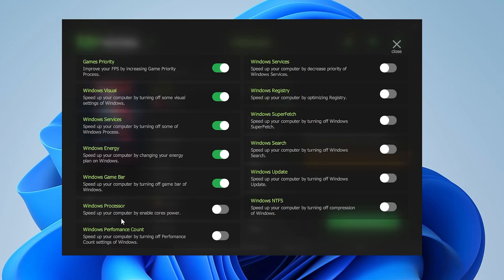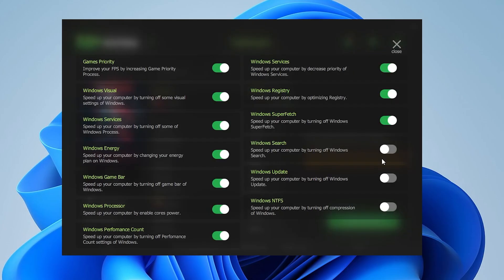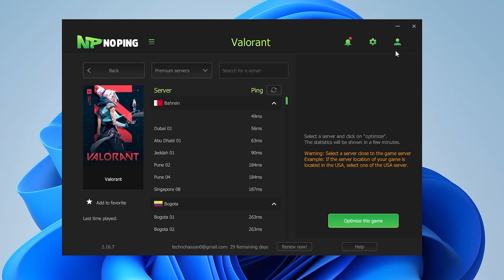You will also find Windows Processor, which speeds up your computer by enabling core power, Windows Performance Count, Windows Services, Windows Registry, Windows Superfetch. Note that for some features you will need to restart your PC for changes to take effect. Click OK, then go to Windows Update and click OK. You will also find an option to speed up your computer by turning off Windows file compression. Turn on all the settings, then click the scroll button to proceed.